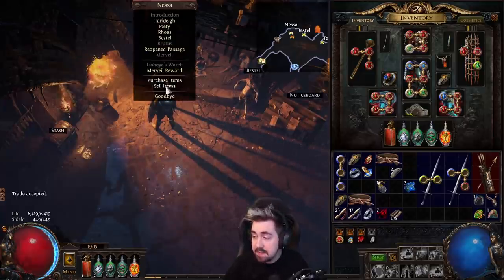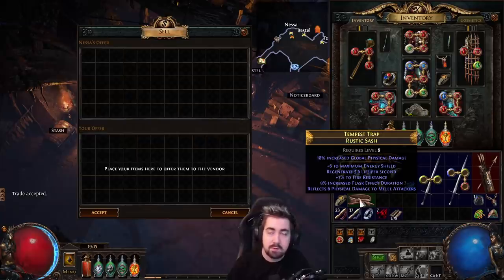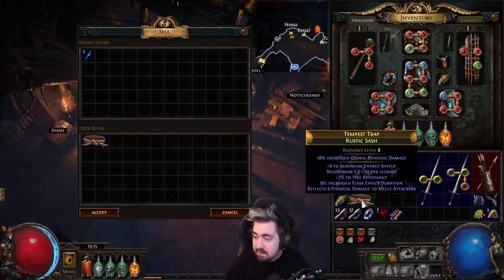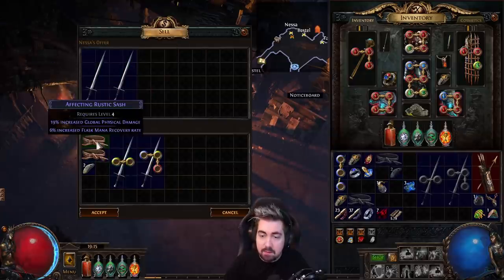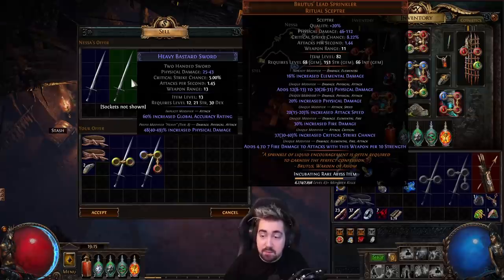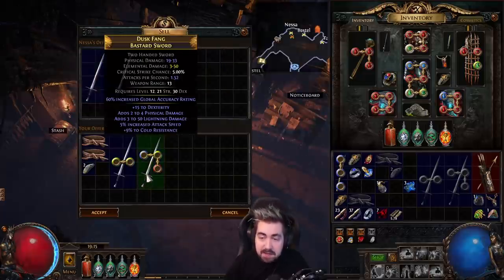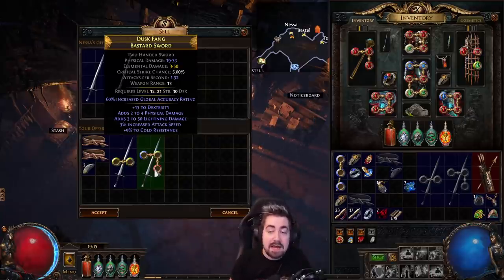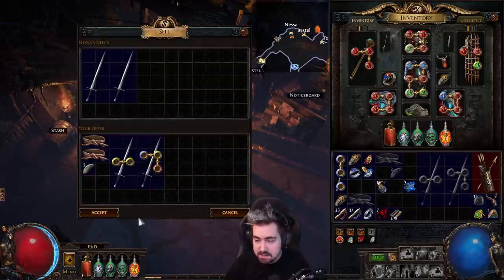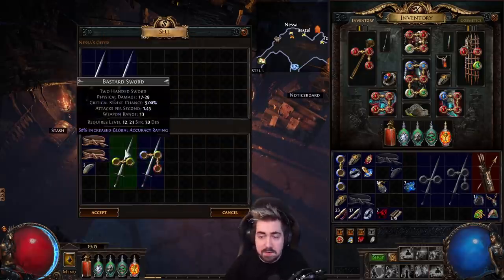Another recipe that's very good is for melee or bow users — anything that needs physical damage. You use a rustic belt, any rarity weapon, and a whetstone. With a blue belt it'll be 40 to 49 damage, and with a rare belt it'll be 50 to 64 damage. You can even use this if you threw a contempt essence on something and it didn't hit flat physical and percentage physical — you can just recraft it like this. It does not work with white belts, and unlike the wand recipe, this doesn't have an increased item level.